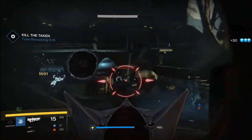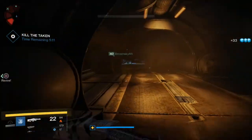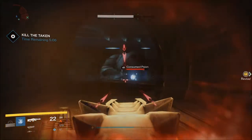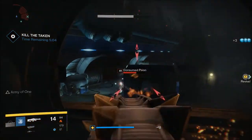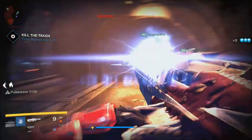Also, if you happen to die at all while you are making your way towards the fallen ship, go ahead and kick yourself back to orbit, because you will not have access and you're going to have to restart all over from the very beginning — not from whatever checkpoint it puts you at.